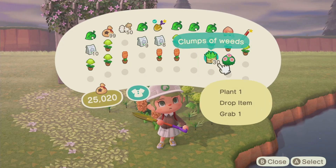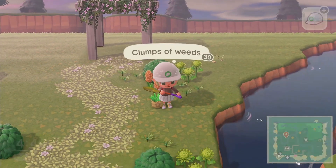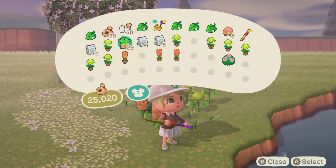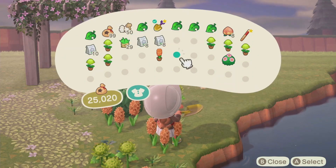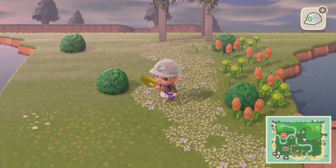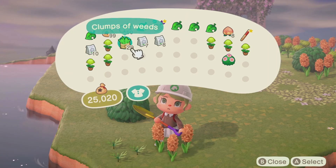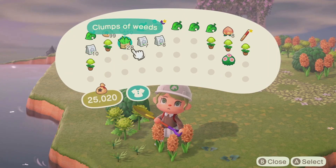In between the flowers I'm going to use some weeds. I want to plant some here — I hope the white cosmos will look good. So now let's plant some here. I'm just going to plant them randomly.